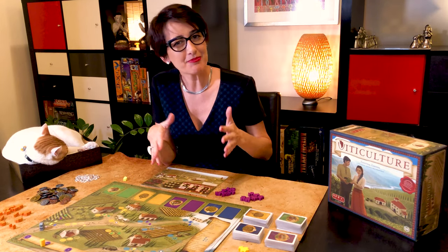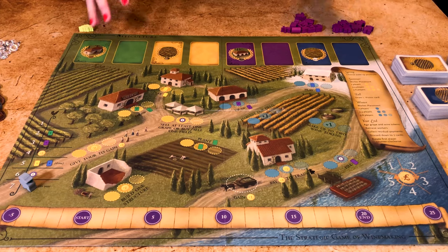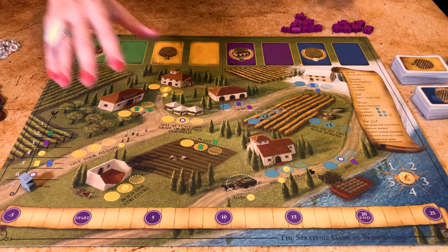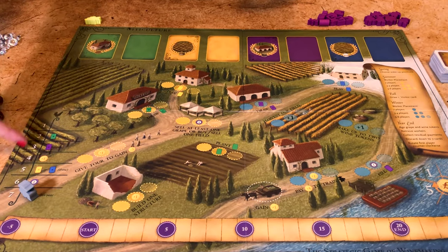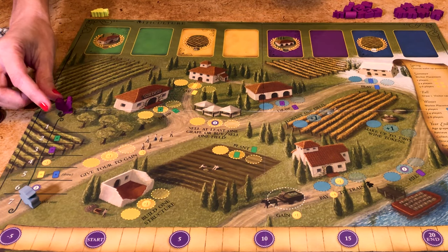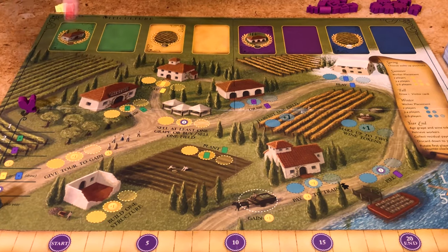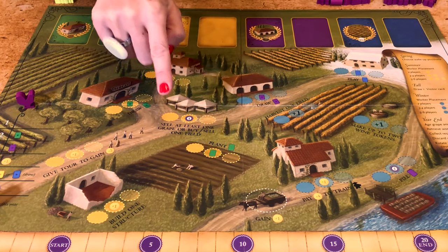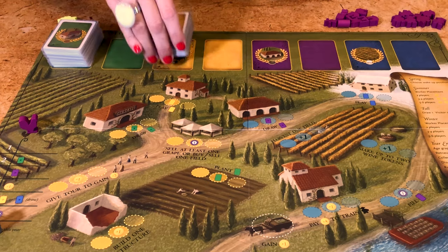Like many Stonemaier games it's absolutely beautiful — not over the top but just really nice. Start by placing the main game board in the middle of the table. It's divided into four seasons. Spring is here and determines the initiative order; each player places their rooster here. Summer is here in yellow — in that season you can make money, add buildings to your vineyard, collect and plant vines and manage fields. Place the green vine cards here and the summer visitors here.